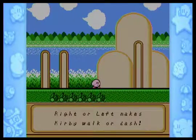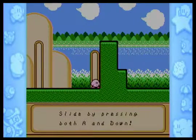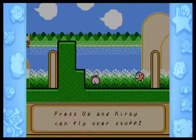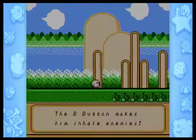So it's pretty simple how you play. You press right or left to walk or dash — press right or left twice to dash, only once to walk. Press 1 to suck, press 2 to jump, press up to float.